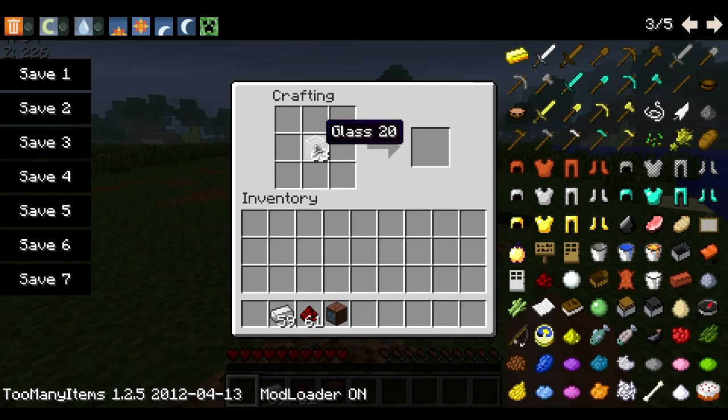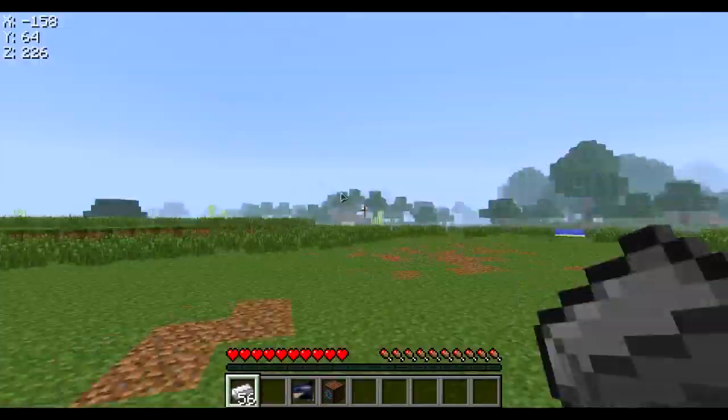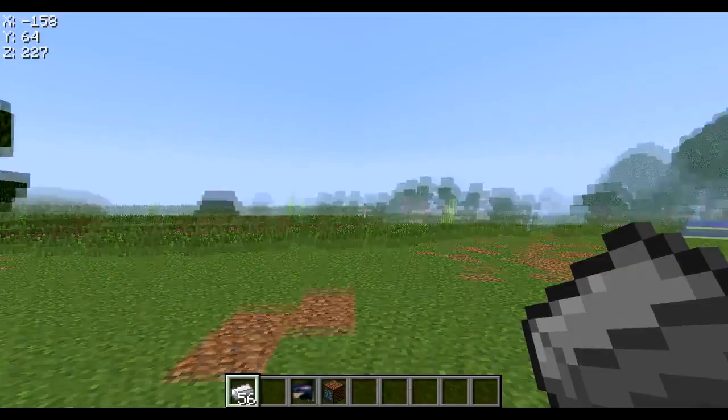Next, you're going to have to take the glass and put it in the middle and all four corners, then put some iron right there, and finally redstone there, and you get a CCTV monitor. It looks like a flat-screen TV — it's pretty cool. I'm going to put it in creative mode so I don't have to create tons of these.